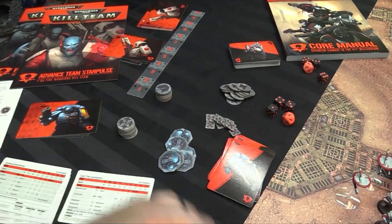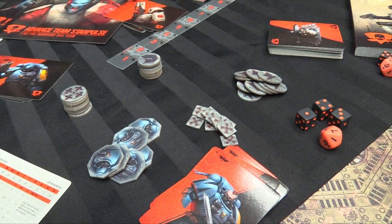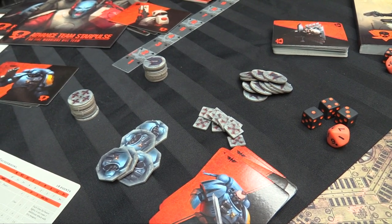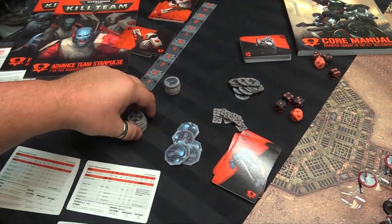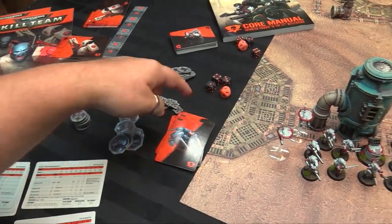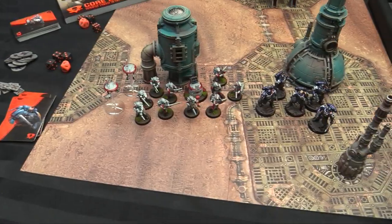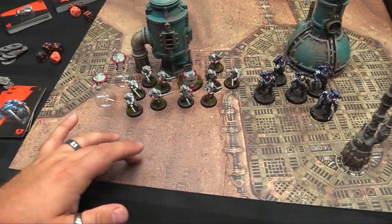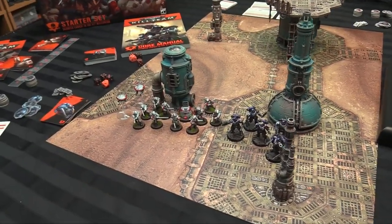You get the same Astartes token set from the one-player box with all your marker tokens for charge, move, fell back, overwatching, aiming — all that stuff, readying as it's called. You're going to get objectives, dice including some D10s for rolling on the random name charts, and then some Sector Mechanicus terrain. You're also going to get this great new mat which is Mechanicus on one side and the Kill Team Battleground on the other side.